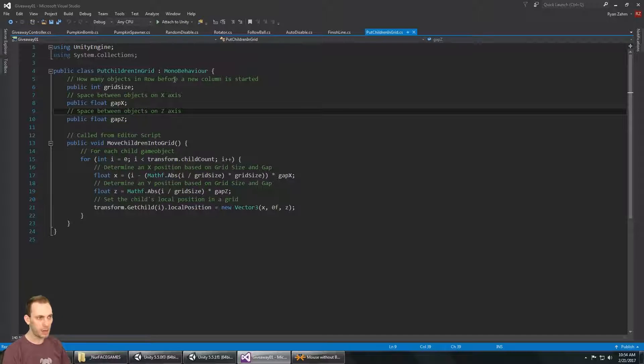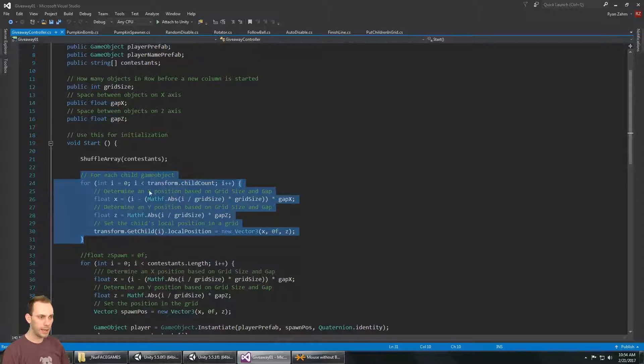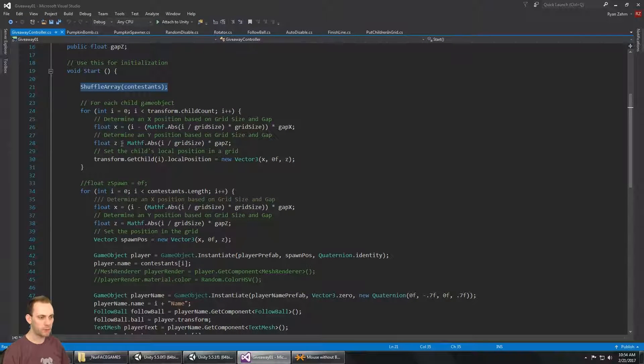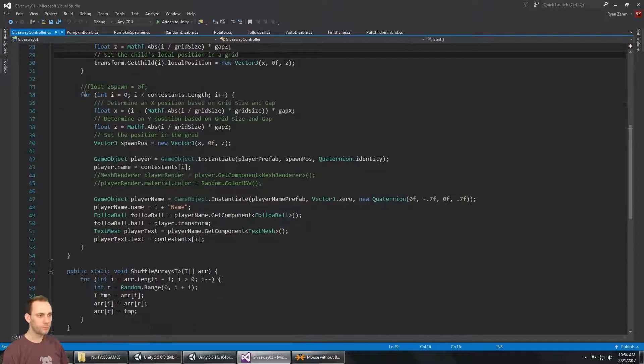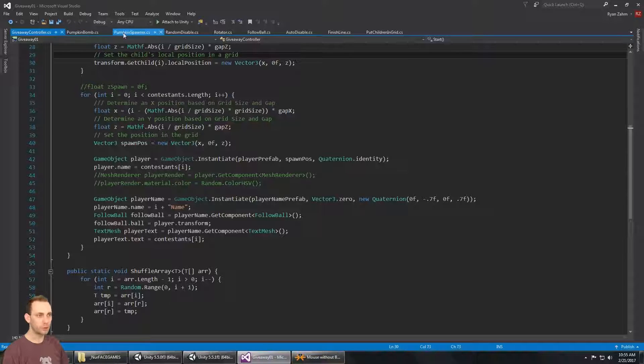It's a tutorial on editor scripting and how to put a bunch of game objects into a grid — that's where I got this little function from to put the players into a grid. First thing it does is shuffle the array so that the order of which you're spawned in is completely random. That function is right here: shuffle array. After that, it puts each child — the players — into a grid and spawns them. The catapult has a game object called pumpkin spawner at the back with a pumpkin spawner script. It has a pumpkin that it spawns, how long it should take to spawn one, and then a timer — when the timer's up it spawns a pumpkin.